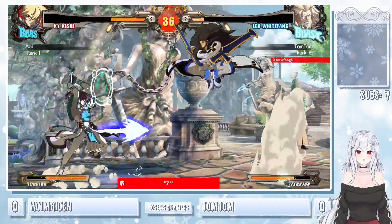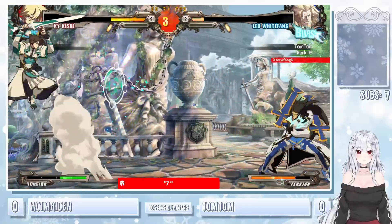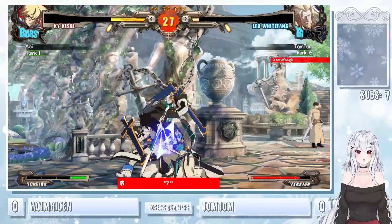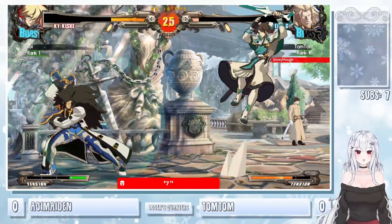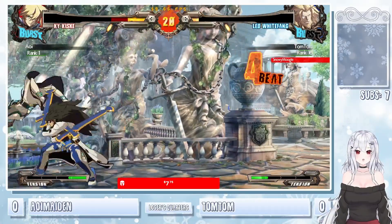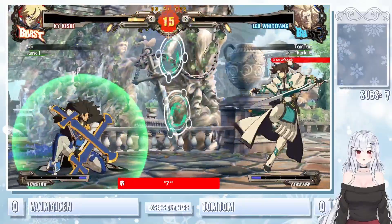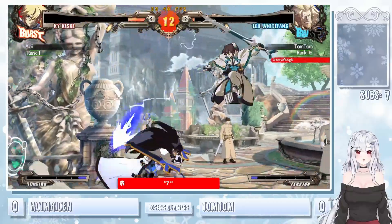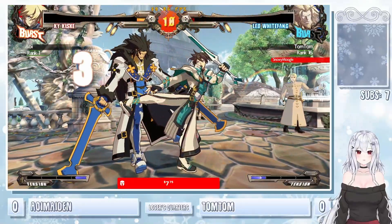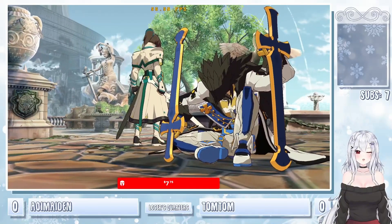Just zoning out — using these grinders and the uncharged stun edges. YRC able to block the anti-air attempt. Gets the throw after the jump in — this is TomTom's time to shine. Unfortunate drop — mashing that DP. Tries to cross up with the grinder — just knows any hit is going to do it at this point. Doesn't want to risk anything against a character like Leo. I definitely think that was a burst bait right there from TomTom, but it's not going to work out. As Aoi takes game number one.